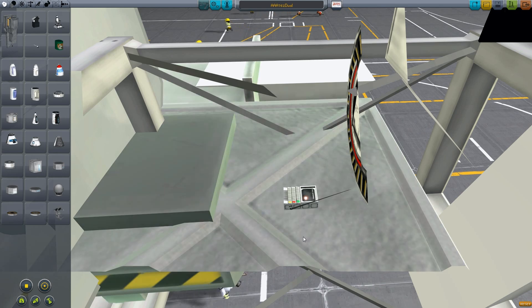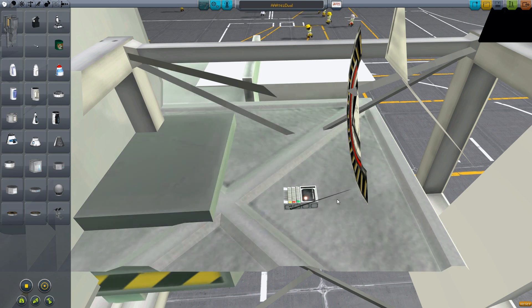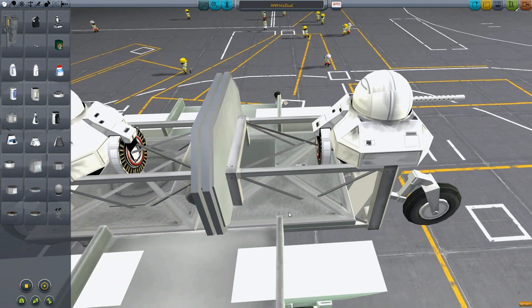That's the IFF tag. I've redesigned the IFF tag — I made it today, in a couple of hours. This determines if you're on the blue side or the red side. So if you're hostile to one another, you'd have different IFF tags.